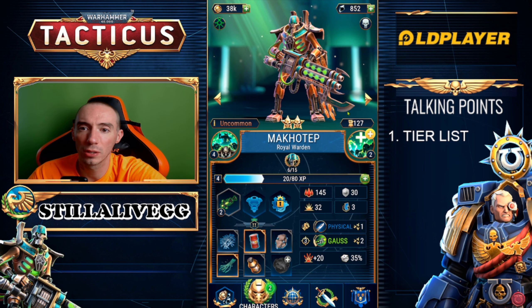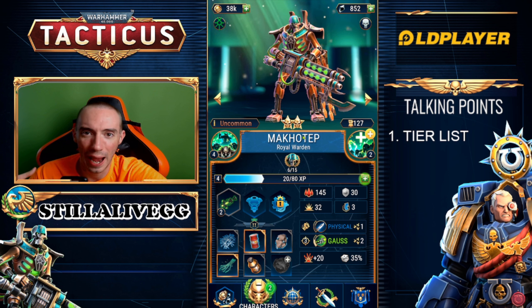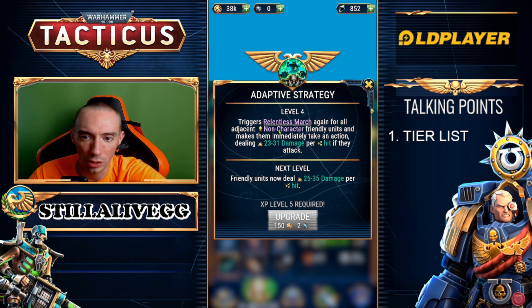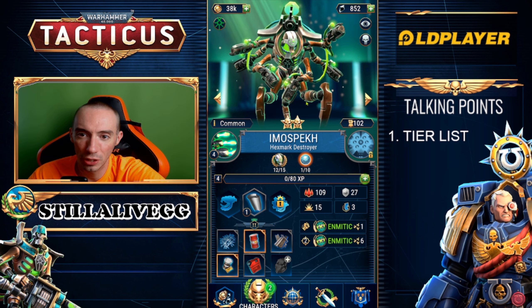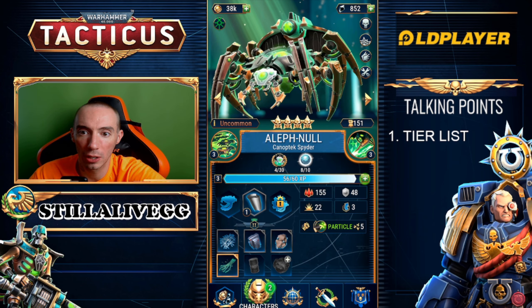Moving on to the Necrons. We have the Royal Warden — he can be put in C or B category. Initially I'd put him in C because his special ability only works if you have non-character friendly units. However, if you have things like Scarabs that were summoned, his special ability becomes extremely good, so he's hit or miss depending on the situation. Next we have the Hex Mark Destroyer — definitely a B category overall, does a ton of damage.